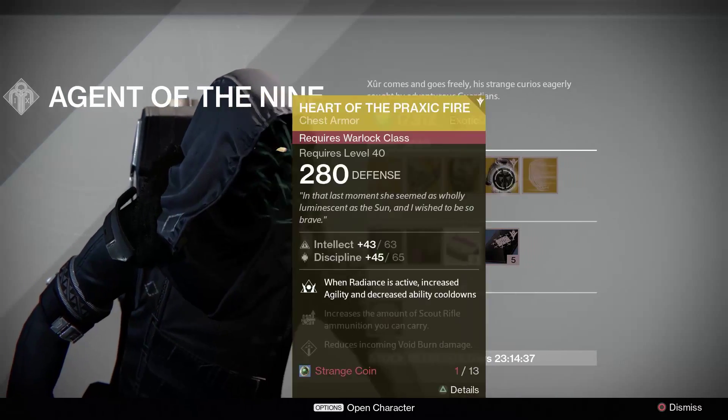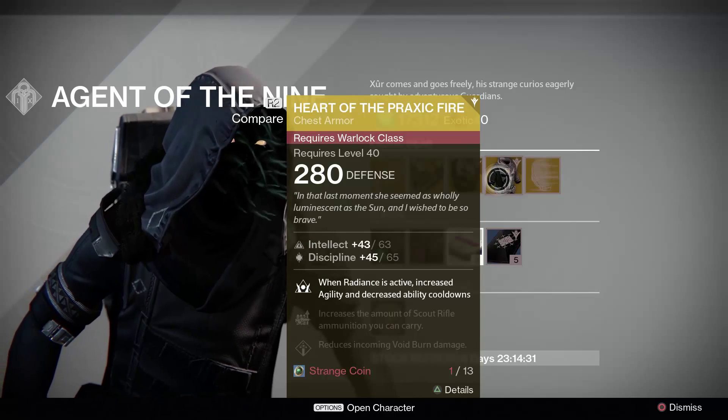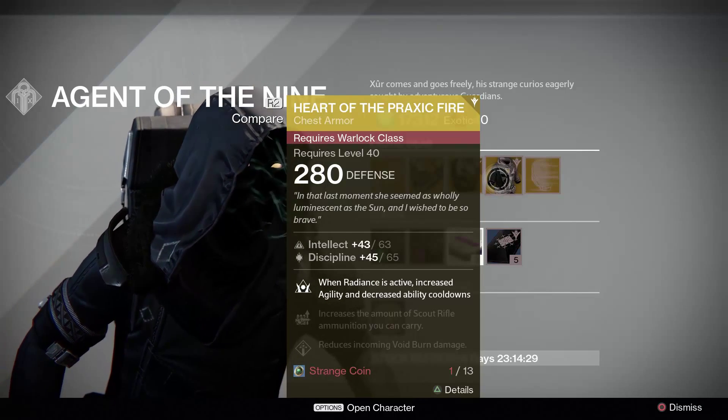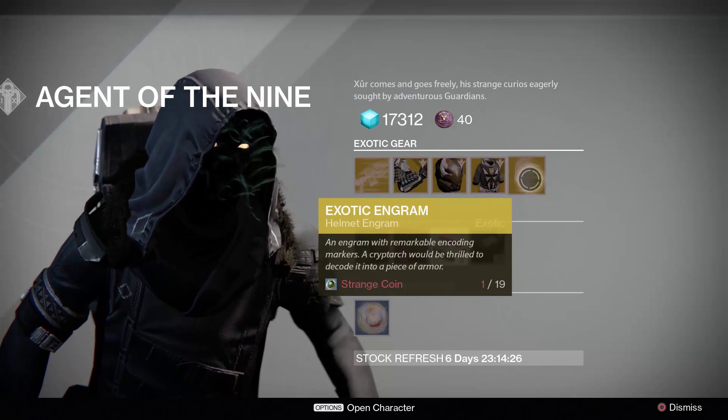Personally, I would buy all three if I've got enough coins — I buy everything when I can. But if I had to skip one, it would definitely be the Heart of the Praxic Fire. I didn't hardly use the year one version, so these other two are definitely the more useful picks.